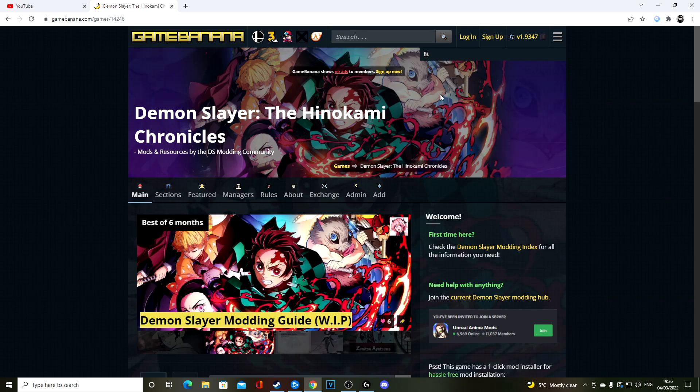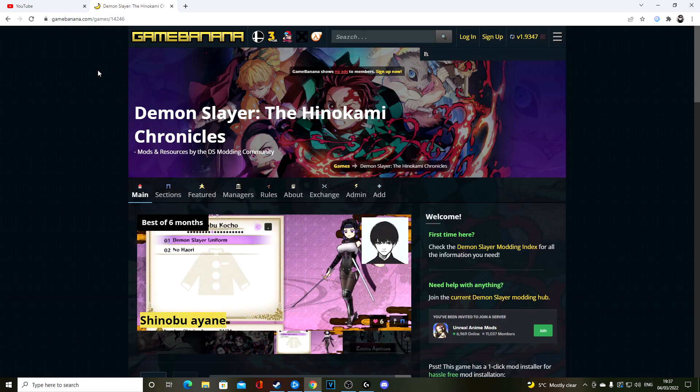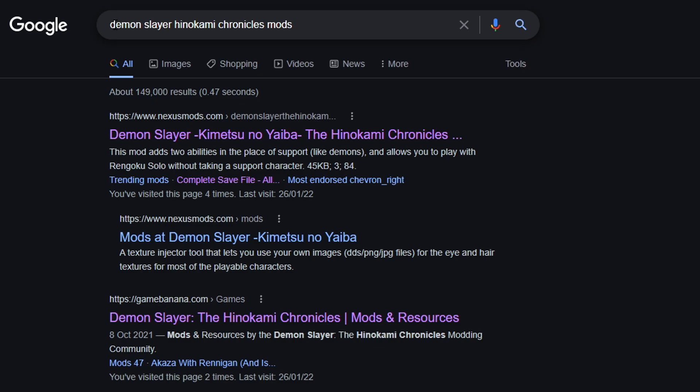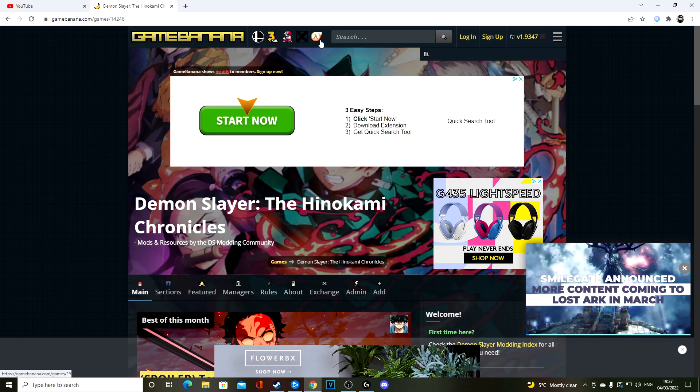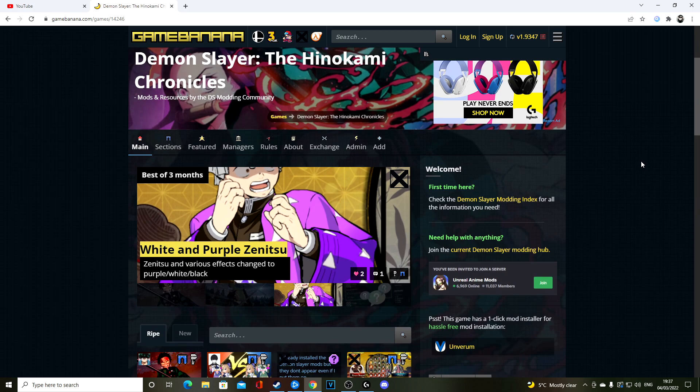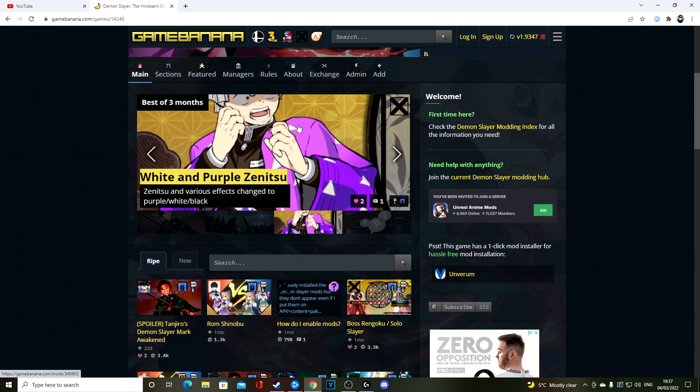The best website to go to is GameBanana.com. It's a very good website to get mods — there are a couple of other websites as well, but you can get some pretty good mods on here. I found it by typing 'Demon Slayer Hinokami Chronicles mods' into Google. Scrolling down, you'll find Nexus Mods, but I didn't find any good ones there. The GameBanana option is a very good one — you can click it or go directly to the GameBanana website and type in Demon Slayer mods there as well.